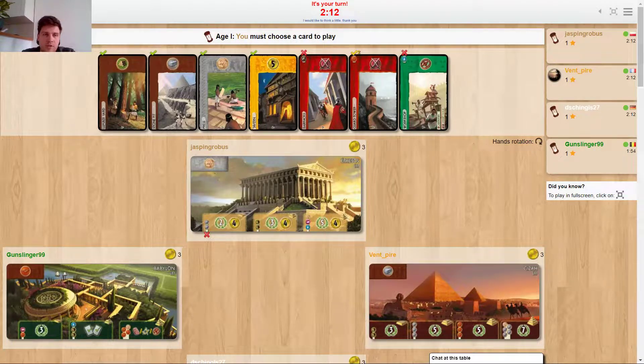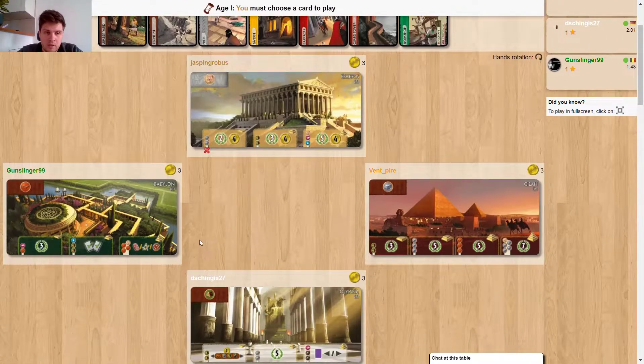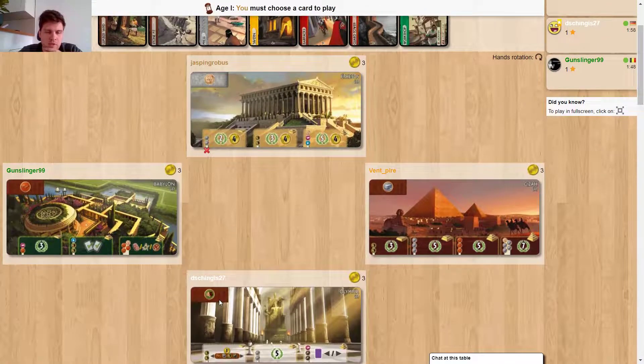Hi guys, I didn't plan on recording today, but I just got popped into a really high ELO arena game, so I just had to record this. So here we are playing FSOC, of course GSP. There is Giza, Olympia, and Babylon, so I may do something in green.